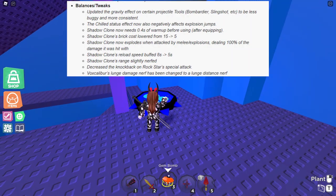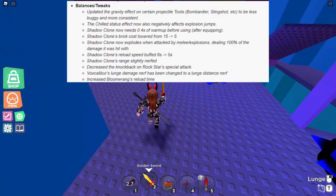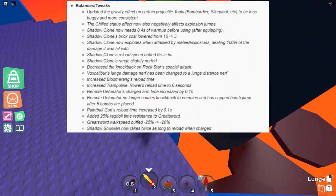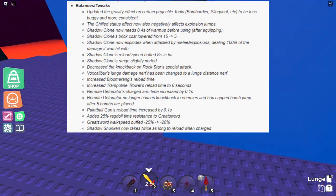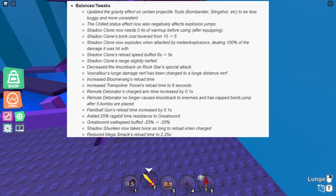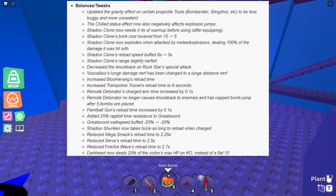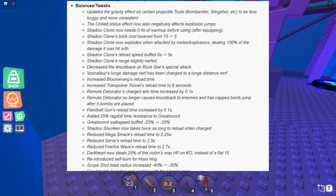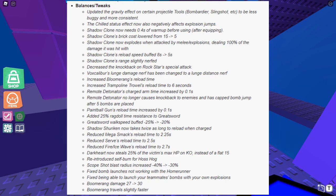Vox Galliver's damage nerf has been changed to a lunge damage nerf. Increased boomerang's reload time. Increased trampoline's travel reload time to 6 seconds. Remote detonator's reload time increased by 1 second, and it no longer causes knockback to enemies on the cat bottom jump. Paintball gun's reload time increased by 1 second. Added 25% reload ragdoll time to greatsword. Greatsword block speed buffed from 25 to 30. Shadow Shuriken now takes twice as long to charge when reloading. Reduced mega smash's reload time to 2.25 seconds, serve's to 2.5 seconds, and fire slash ice wave's to 2.7 seconds. Darkheart now steals 25% of the victim's max HP on KO instead of a flat 15. Reintroduced self-burn for the Hosshog. Scope shot blast radius decreased from 40% to 30%. Fixed bombs not working with the home runner. Fixed being able to launch your teammate's bombs with your own explosions.